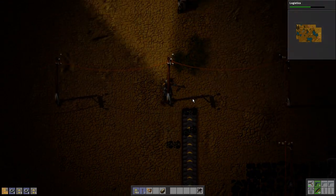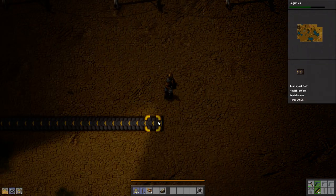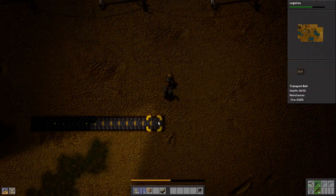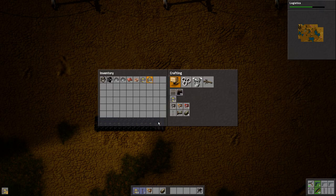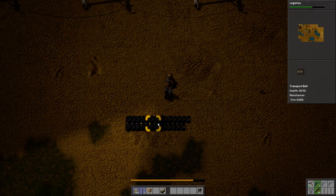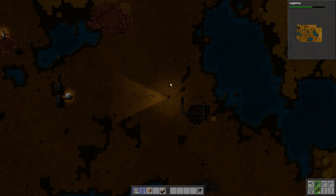Right-click, by the way, to dismantle stuff. And if you did not see what I did at the start of the last episode, you can make yourself an iron pick, an iron axe, and that will make it so that you can pick things up slower and mine things at a reasonable speed.